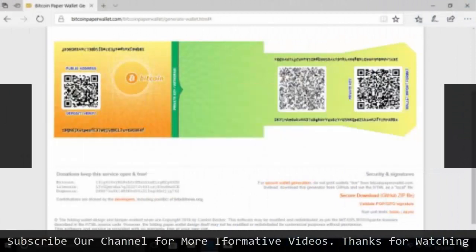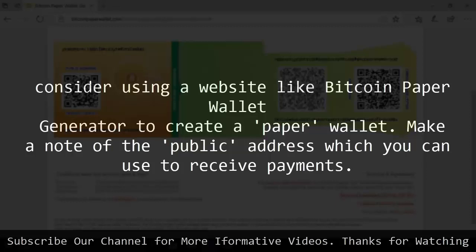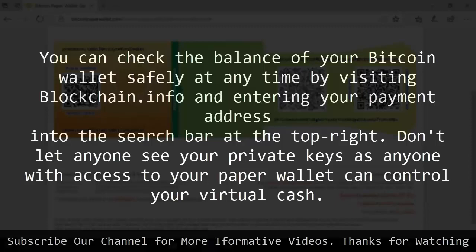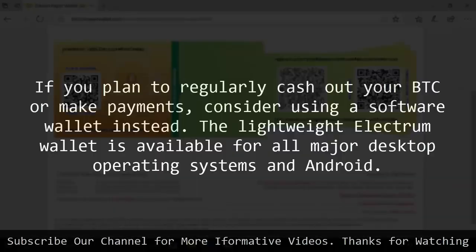2. Set up your Bitcoin wallet. Once you've made the decision that mining is right for you, you'll also need to set up a Bitcoin wallet to store your profits. If you're mining as an investment and don't plan on spending any of your coins soon, consider using a website like Bitcoin paper wallet generator to create a paper wallet. Make a note of the public address which you can use to receive payments. You can check the balance of your Bitcoin wallet safely at any time by visiting blockchain.info and entering your payment address into the search bar at the top right. Don't let anyone see your private keys as anyone with access to your paper wallet can control your virtual cash.